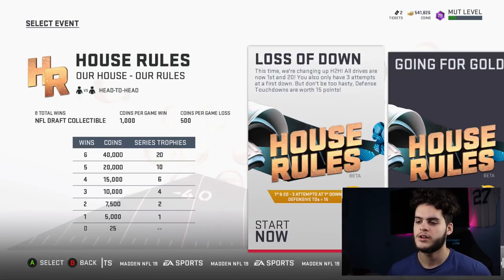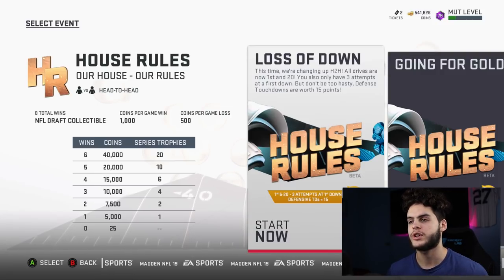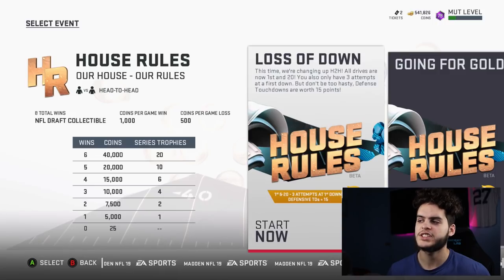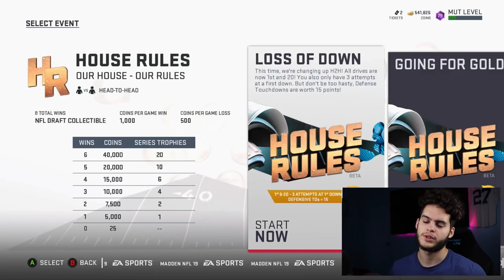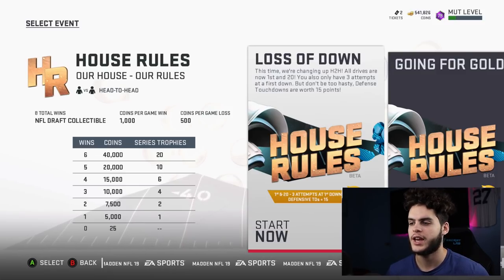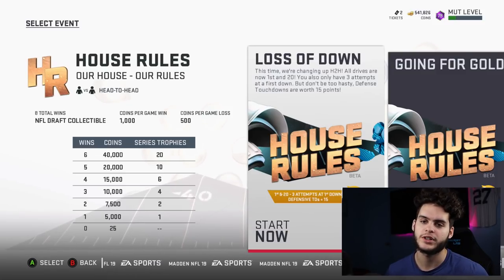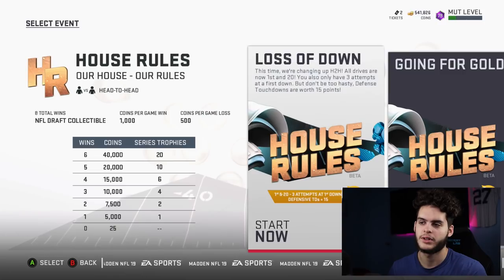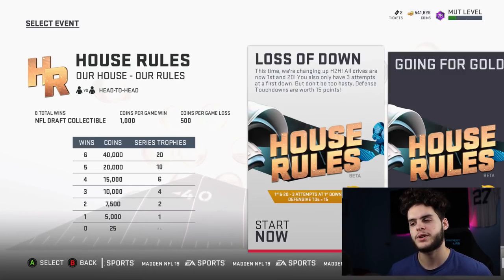As usual, six wins gets you 40,000 coins and 20 trophies, which is awesome. It's eight total wins this week — not 10 and not in a row — which is actually better. The 10-win requirement was a drag, so this is a nice improvement.